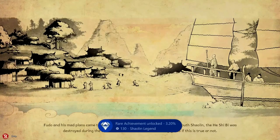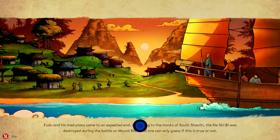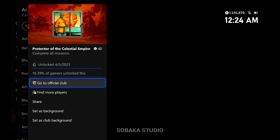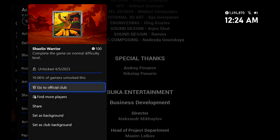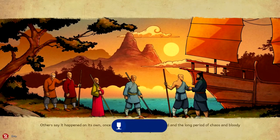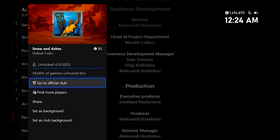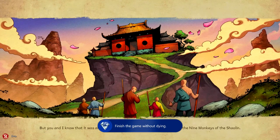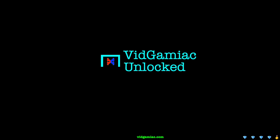Once the last cutscene starts, you'll unlock a slew of achievements: Shaolin Legend for beating the game on Legend difficulty for 130 gamer score; Protector of the Celestial Empire for beating every mission for 40 gamer score; Shaolin Warrior for beating on normal (difficulty achievements stack) for 100 gamer score; Snow and Ashes for 30 gamer score for beating the last boss; and the R-Hat achievement for beating the game without dying, since we skipped through all the levels. All in all, that's about 12 achievements for 580 gamer score in about 10 to 15 minutes.